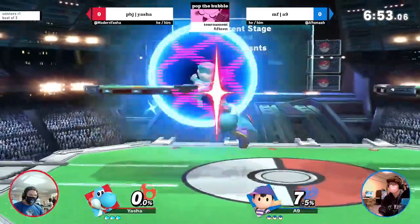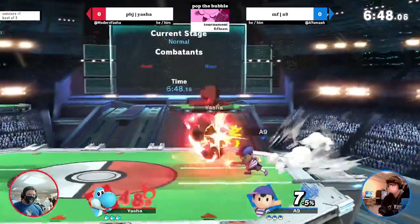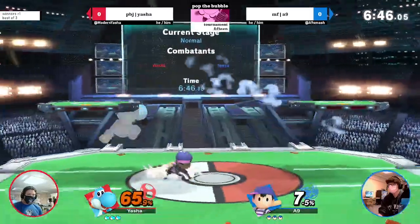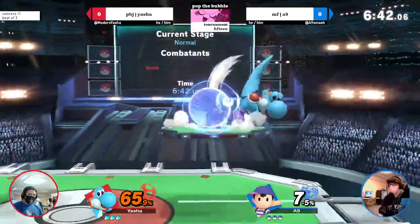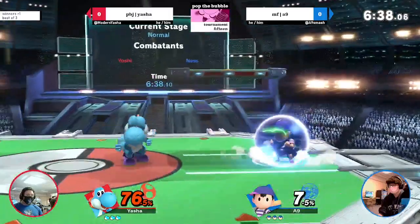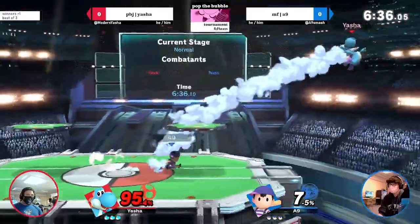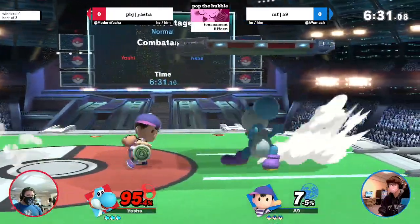Yoshi jab is super safe on shield — you can only grab that if it's like inside of you. Oh wow, double jump armor. So the way it works is down throw fair is never true on Yoshi at any percent ever because of double jump armor. However, a raw fair can combo into like one fair until like mid percent. Good knowledge for the Ness mains.